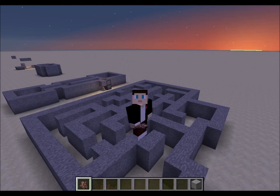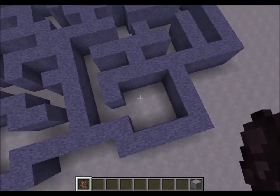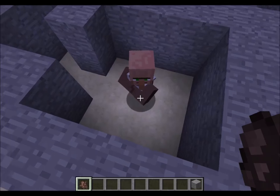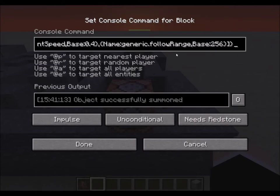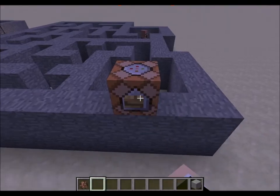As you probably know, zombies and villagers don't get along, and zombies are really smart about killing them. I set up a maze to figure out how smart zombies are. This is our villager who's going to lose his life in this experiment. This command block spawns a zombie who's really fast and has a follow range of 256 blocks.